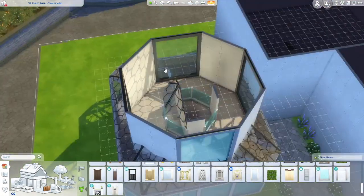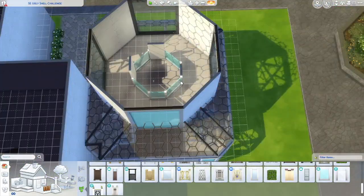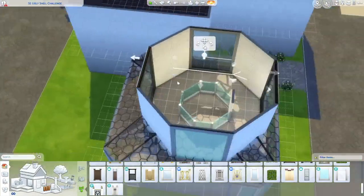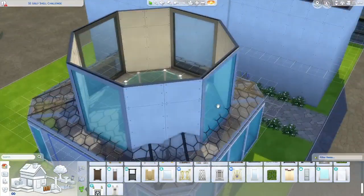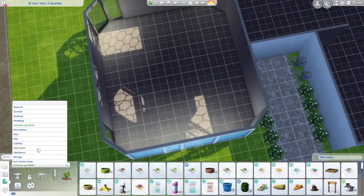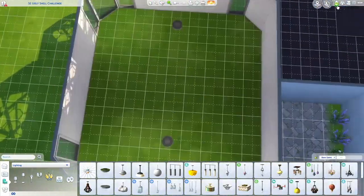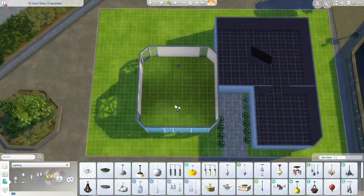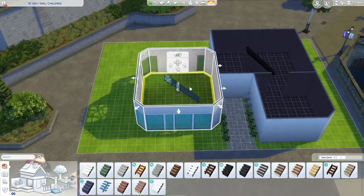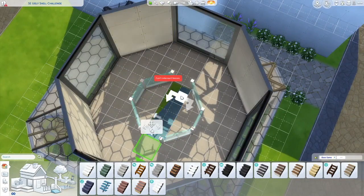I decided to make this an art center because I had a really cool idea with the rotunda, where there would be a loft all around the edges and people could paint on the upper level and also on the downstairs. I was originally going to put this in San Myshuno where the art center is, but that was a 40 by 30 lot, and this was a 30 by 20 lot. So I put it in Windenburg instead, where there are five 30 by 20 lots I had no idea what to do with.